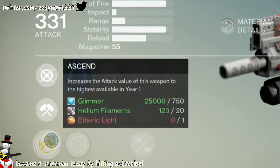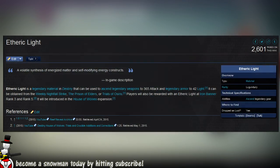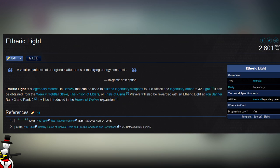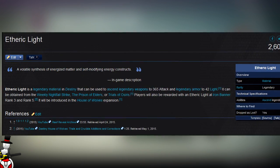Aetheric Light is a legendary material in Destiny that can be used to ascend legendary weapons to the new 365 attack limit and ascend legendary armor to the new 42 light level limit.